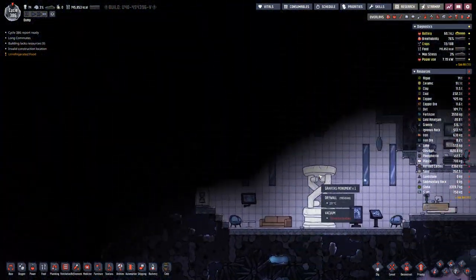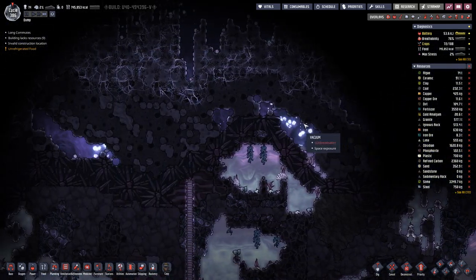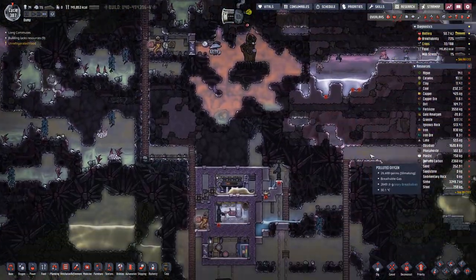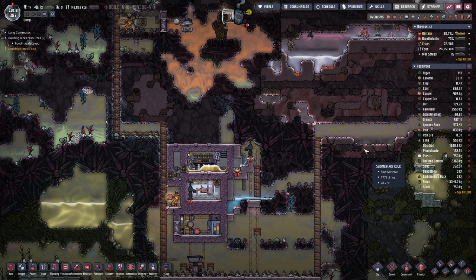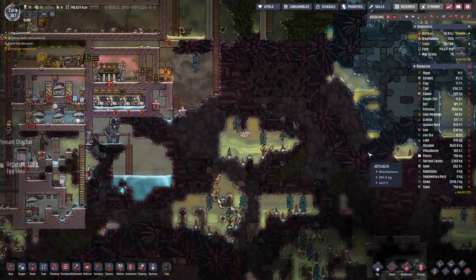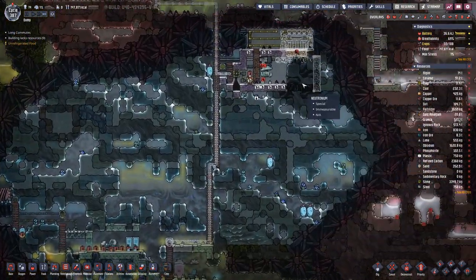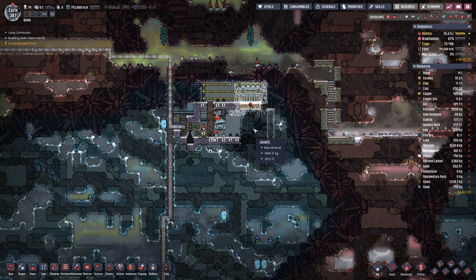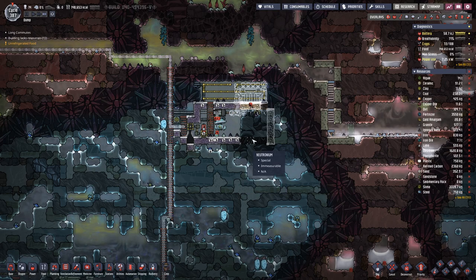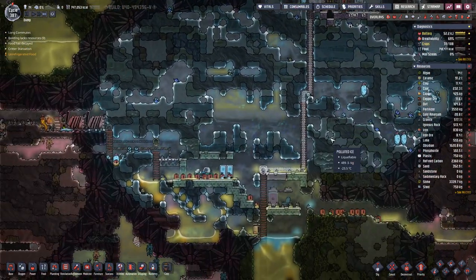We already saw the first glimpse of space through here. So once we breach this upper level, we will need quite a bit of steel to protect us from meteor showers. It will take a while to build that up, but luckily, once we have this iron volcano, we should be sorted with iron and also steel.